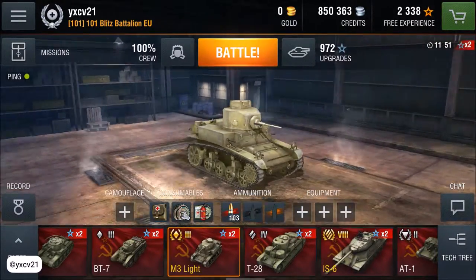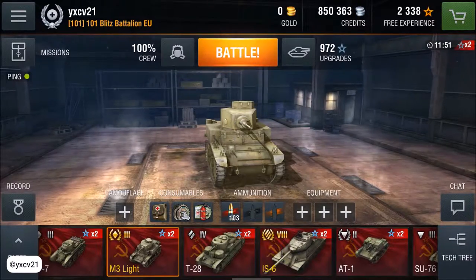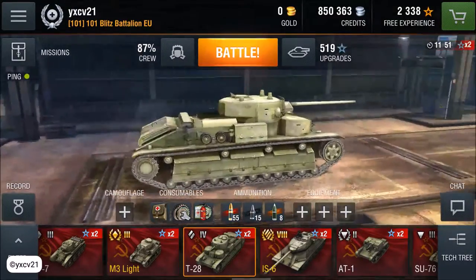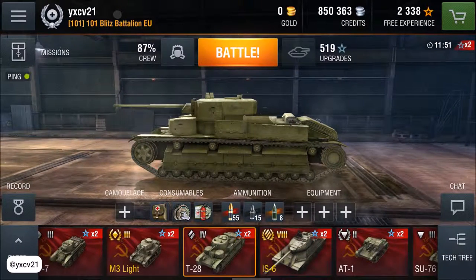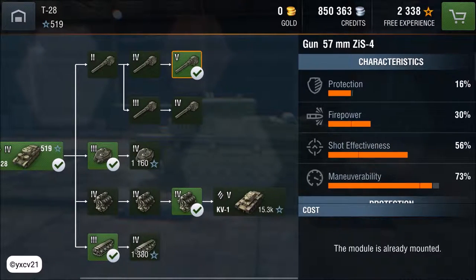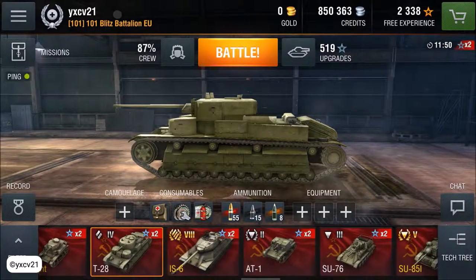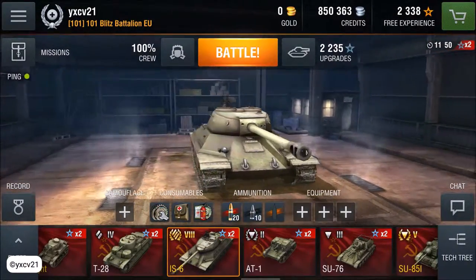Very fast. The gun is a little bit worse than the T7 Combat Car. T-28 — very long tank with not so great a gun, as you can see with the 57mm. The AS6 — oh my god, that's the best moneymaker you've ever seen.